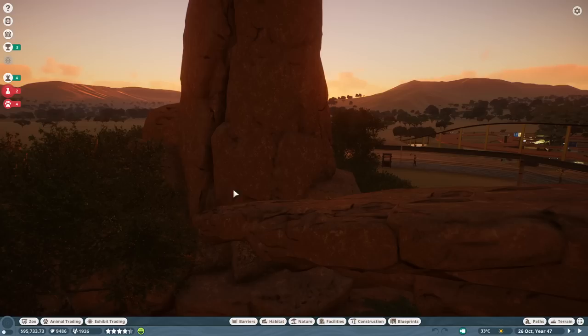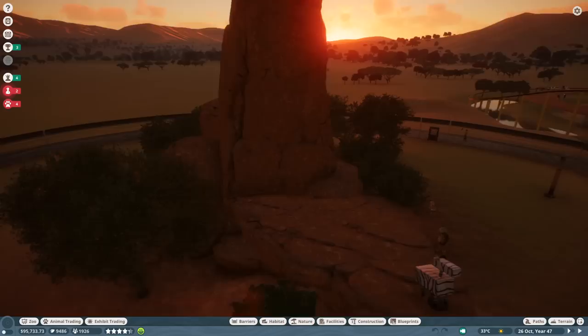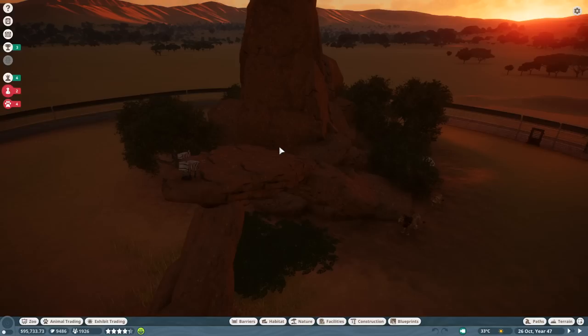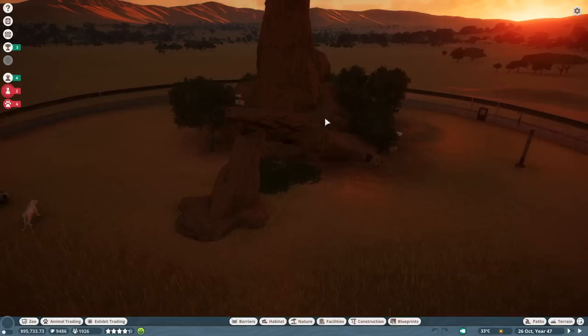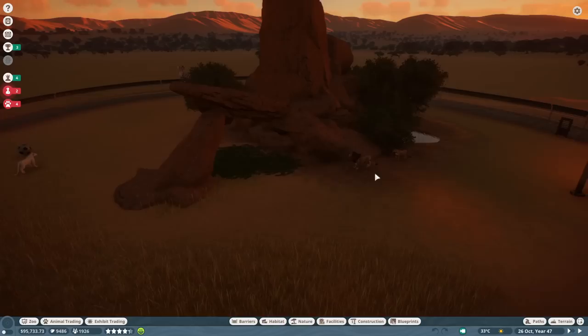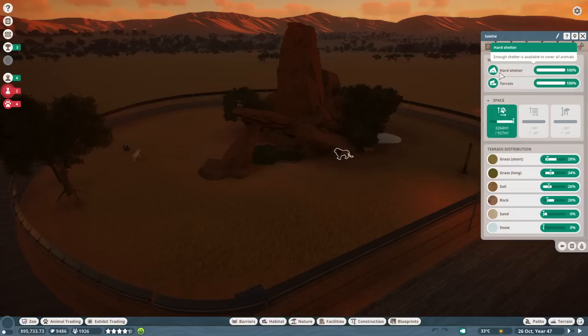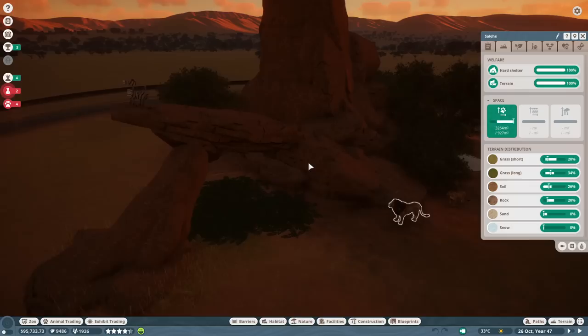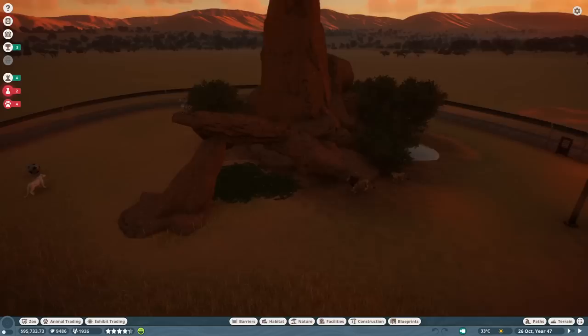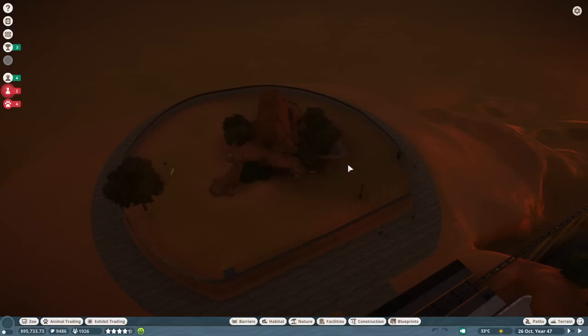The exclusion of the cave in the Pride Rock structure over here was an intentional one. I'm totally aware that there is a cave — I remember the opening of the movie. The reason I excluded it at first was because I didn't want the lions spending all their time in the cave, hidden, with guests complaining about bad views. But then we built everything, put the animals in, and they were saying they didn't have enough hard shelter. So after all that hemming and hawing, I think I will add the cave in — we might even need to make this enclosure a little larger.